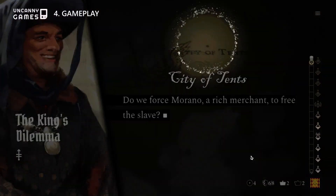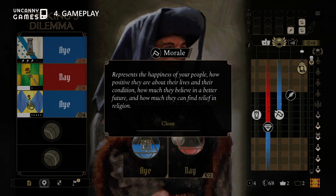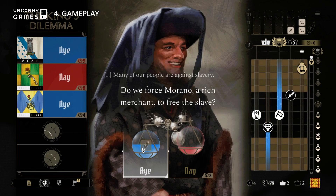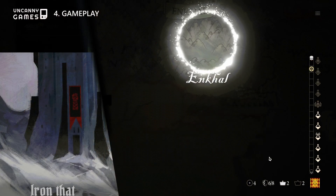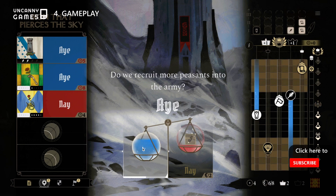The trick is having to balance making the right decisions — either morally or practically — whilst still having to keep an eye on your resources while making new friends and enemies from both outside and within your kingdom.